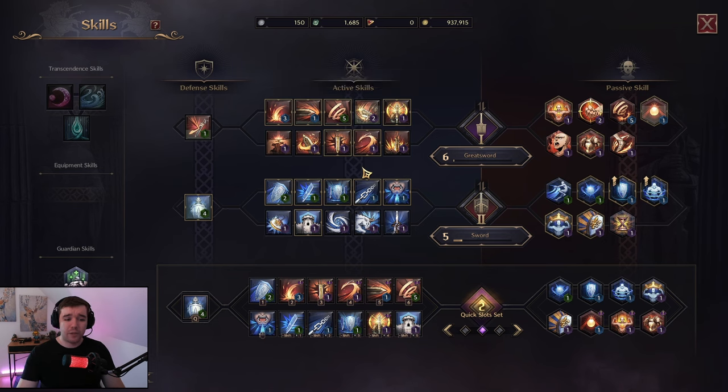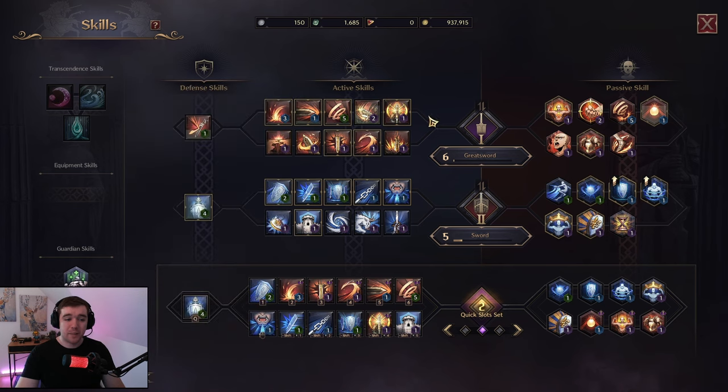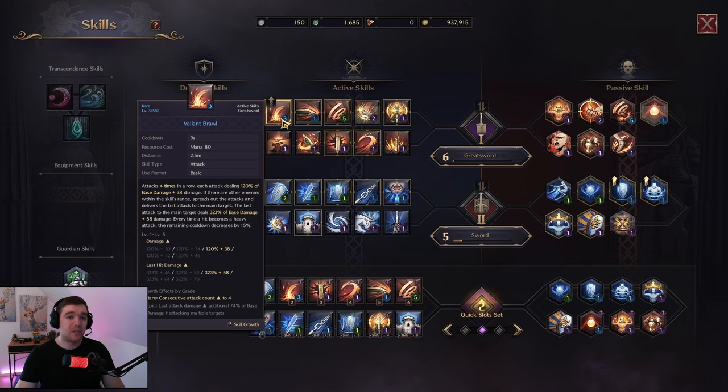A very good tip I got from someone else: don't upgrade random spells. Pick one you want to upgrade first and get it all the way up so you get the bonuses from it. It's not worth upgrading a little bit of this and that — get one spell up to the next grade before you start upgrading another one.